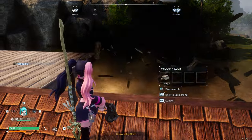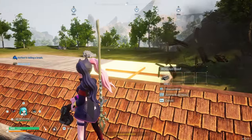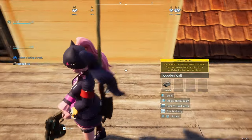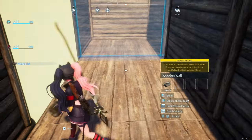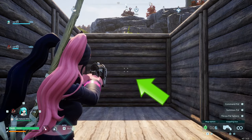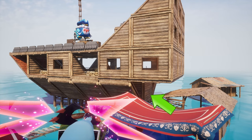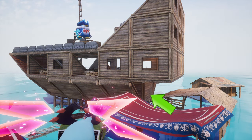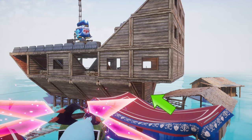After you do that, go ahead and break all of the remaining tiles. This wall is going to be the back of our ship — make sure that the backside is facing towards the wooden hut right outside. The pirate ship should be facing away from the debris so that you can build more stuff right in front.